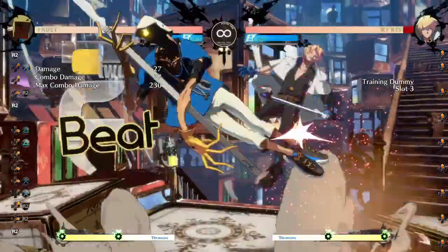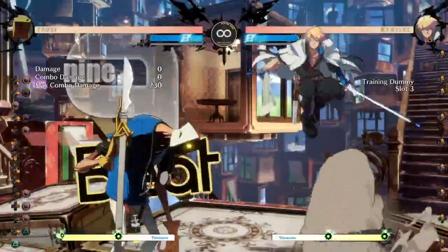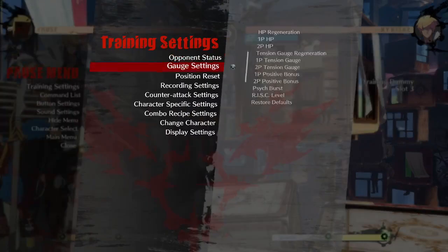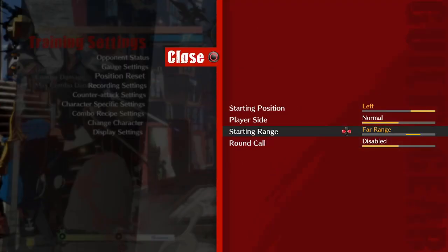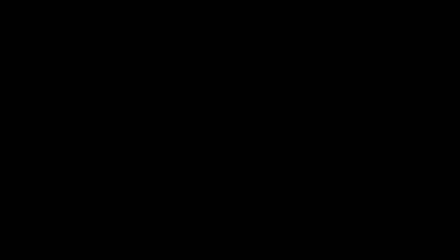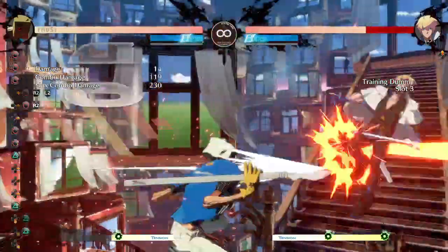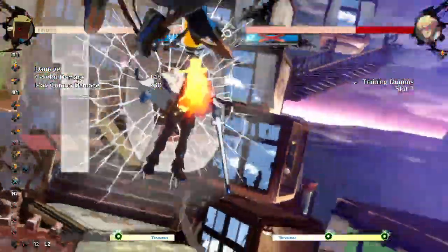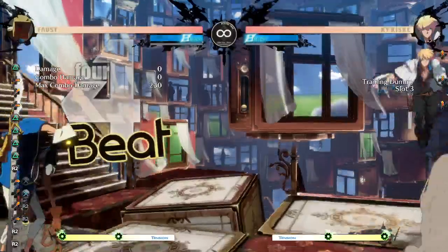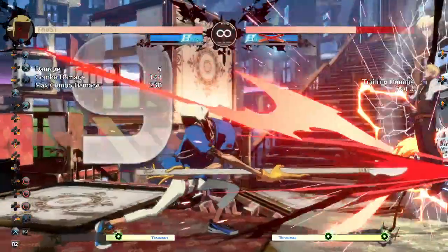Once you have meter, generally you'll be confirming into something like this — getting that super down. Or if you're like far from the wall, you can always do one of the meter extenders. Something like this could send people to the wall — it's a faster RC version to send people a bit further away. I use this in all sorts of combos mostly because it looks cool, not because it's optimal. Sometimes being cool is more important.